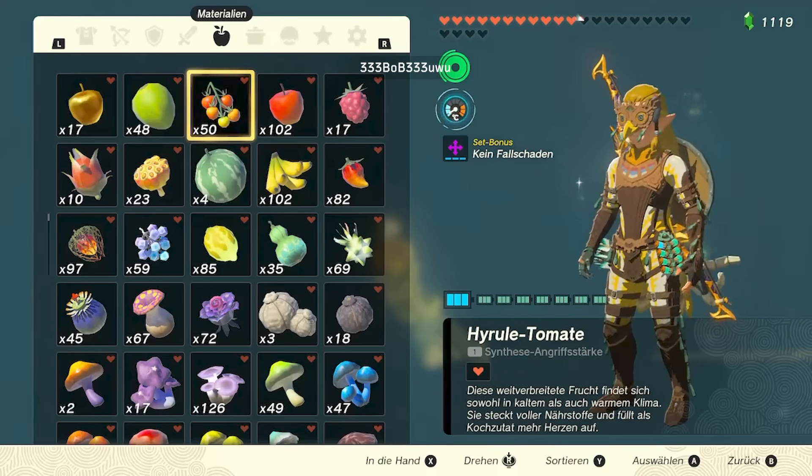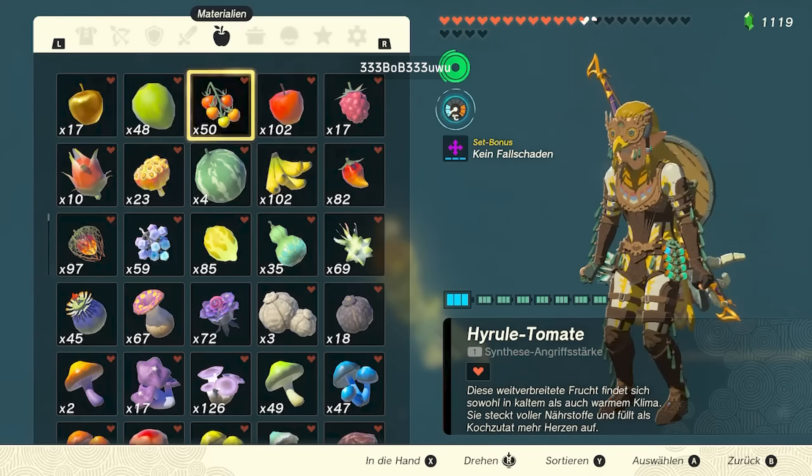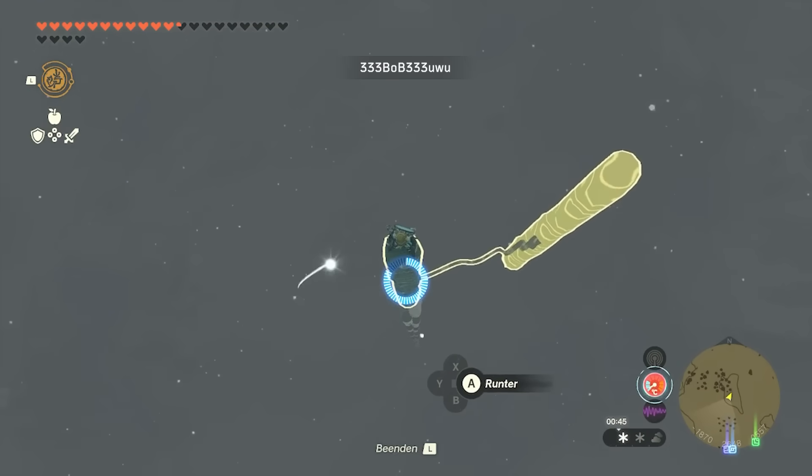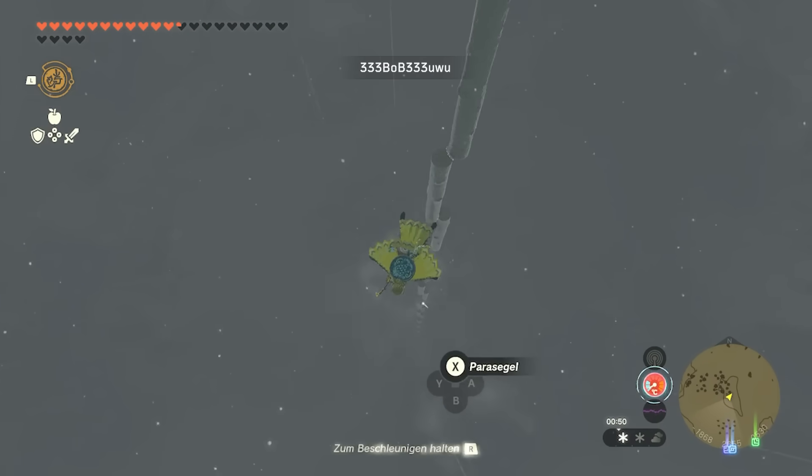While not the longest recorded build in TOTK, it's close. Our player here has stacked 21 Hebra Logs on top of each other. Using Hebra Logs means the build is climbable without stamina food.